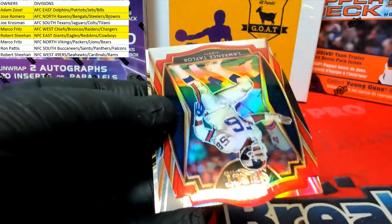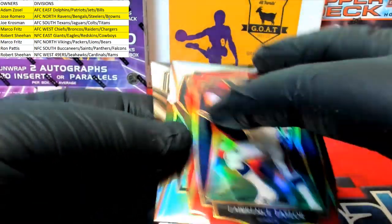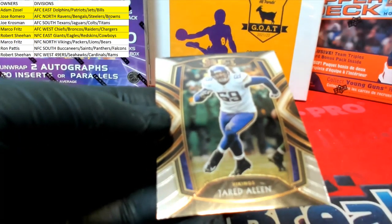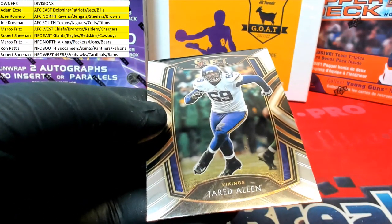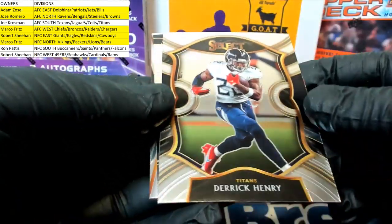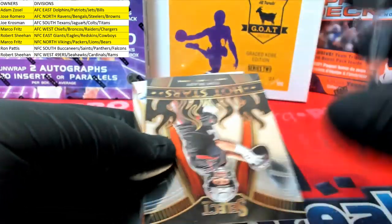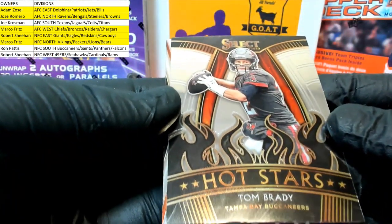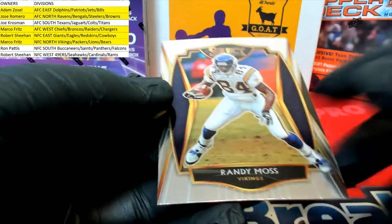Marco, that was you again. James Morgan. LT premiere red, Robert S — all right, Giants all over this one. Nice Hightower silver rookie for the Eagles. Robert with the East, and Jared Allen club level for the North — Marco. Derrick Henry alert — what happened to that guy? I think he just got banged up, it's a shame, he's a beast, club level Falcons. It happens, football's rock. Nice Brady hot stars for the Bucs, there we go, Ron P.